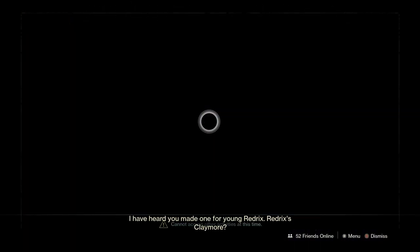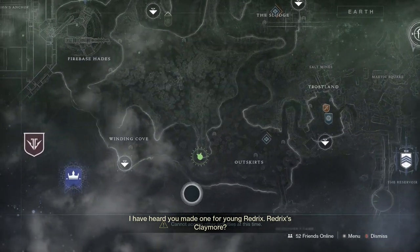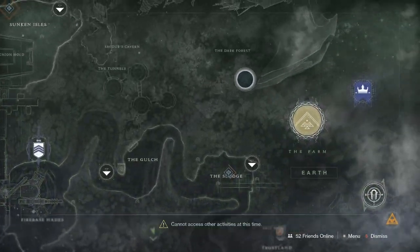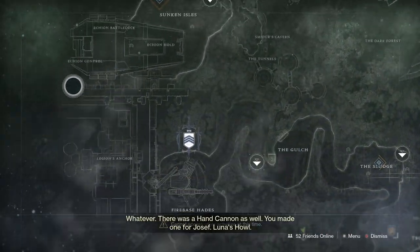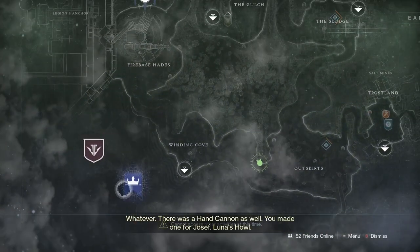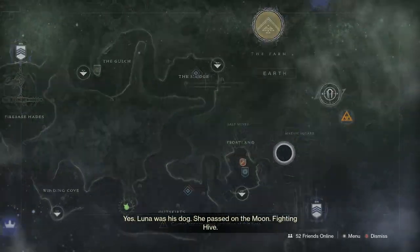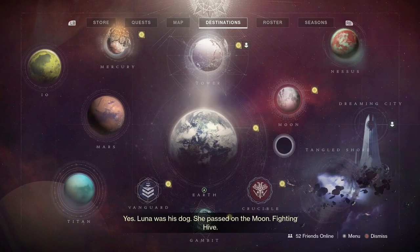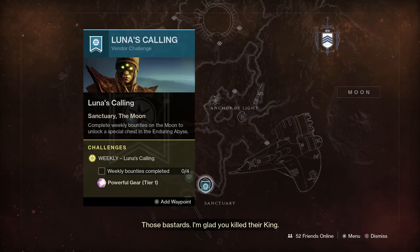I have heard you made one for young Retrix. Retrix's Claymore? Broad Sword. Whatever. There was a hand cannon as well — you made one for Yosef. Luna's Howl. Yes, Luna was his dog. She passed on the moon, fighting Hive. Those bastards. I'm glad you killed their king.